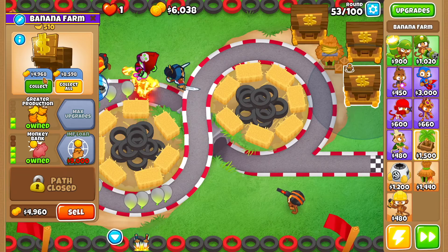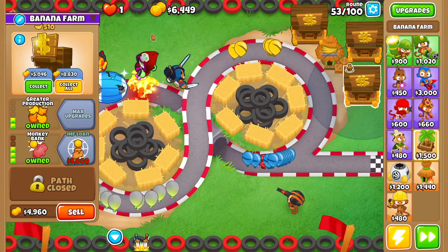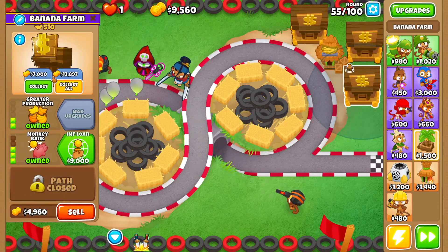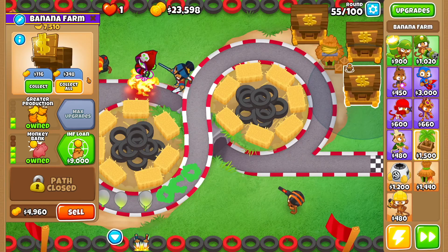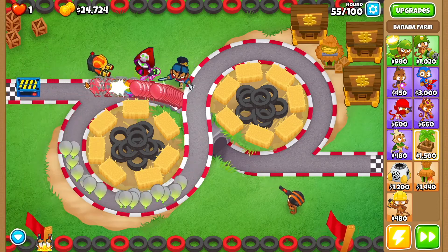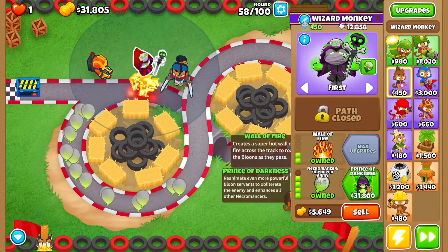Go back to the first monkey bank you put in place and keep an eye on it — wait till it gets just over 6k, then collect it. Around round 54 you'll see it's at 6.1k; wait till it's at 7k, then collect it immediately. Do a collect all when you see 7k — they'll grow together, and when you do a collect all next time it's going to be 21k.